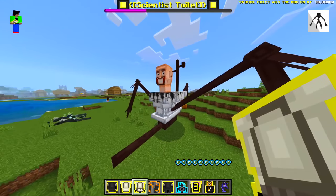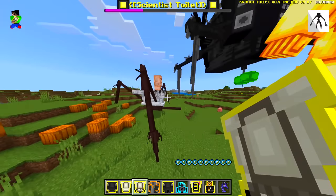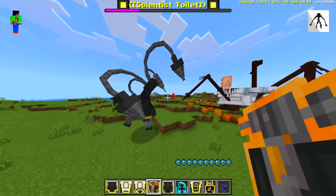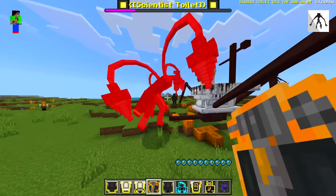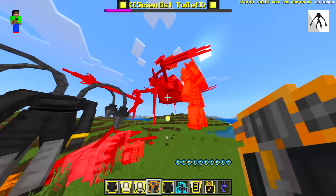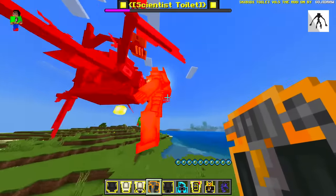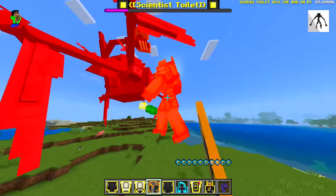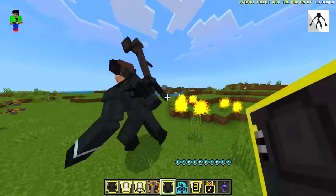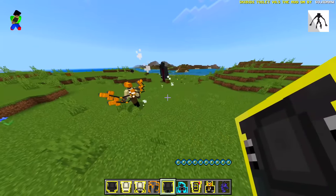We got big drill man — that's a cool character, very very awesome. Scientist toilet's health is not looking great. Let's spawn in the next one — buzzsaw mutant toilet. Whoa, he's quick! And drill woman just destroyed him.